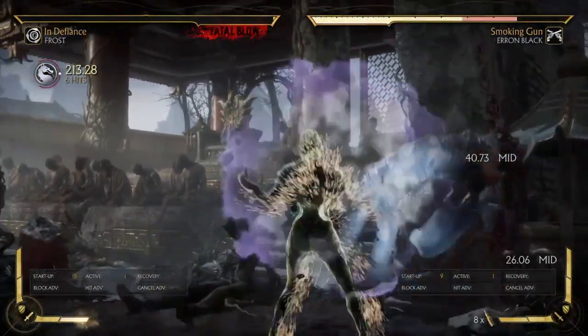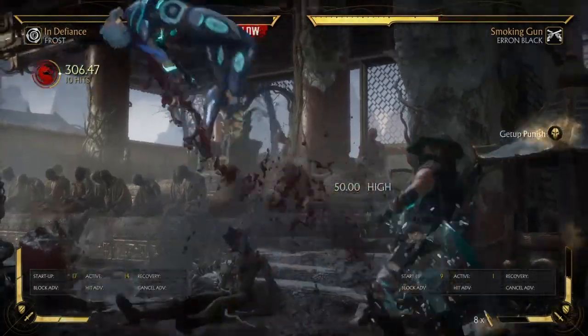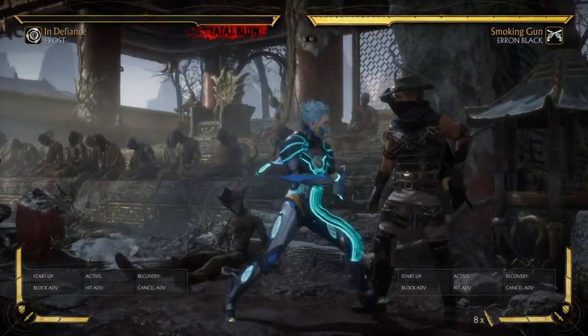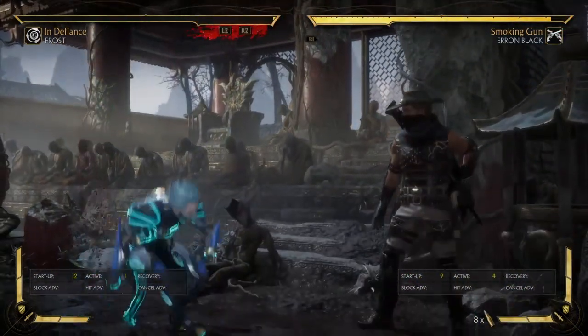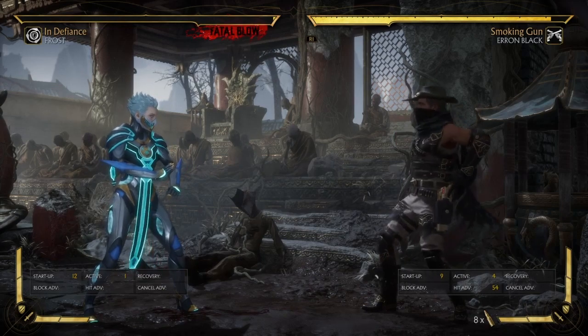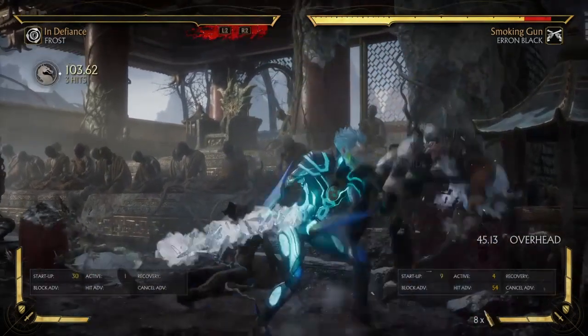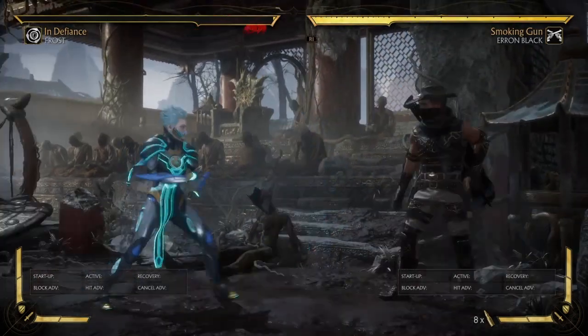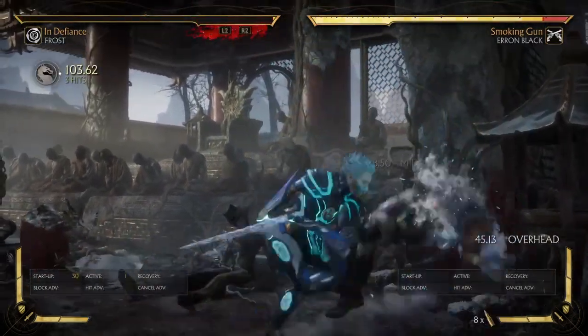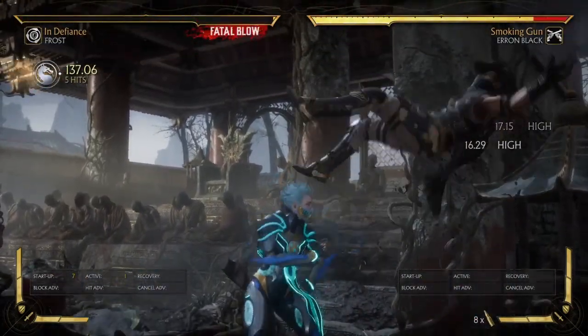Up-twos are really good for people who jump in, since they prevent you from coming back down with a normal. So this could be a good way to stop Aaron Black from going for up-two if you predict he's gonna do that. But like I said, this isn't a major game-changing thing.